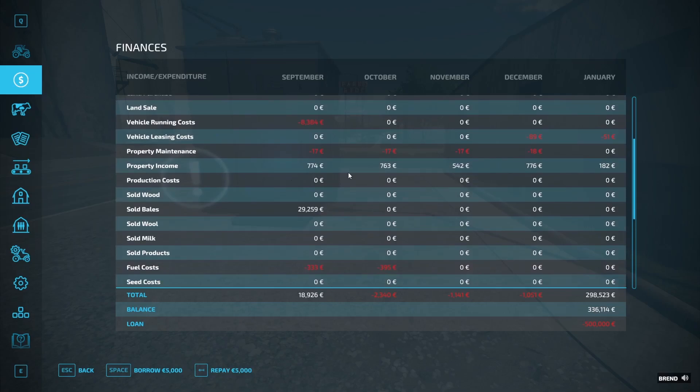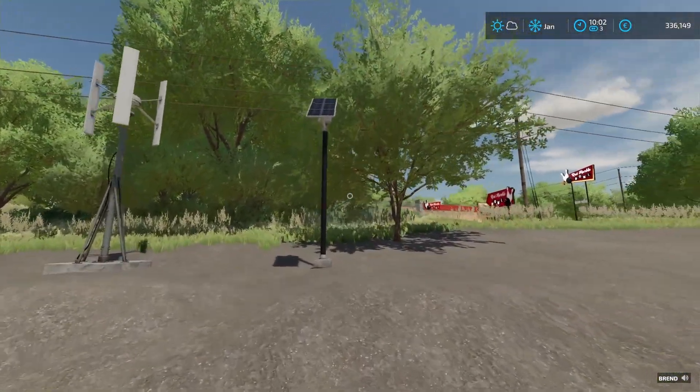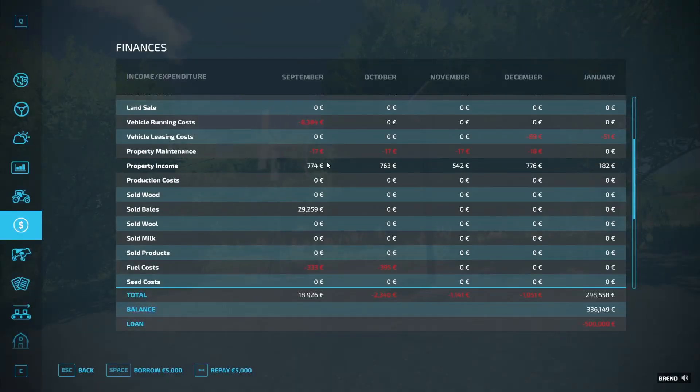Property income — I have a few generators. Here are the generators: a solar panel and some sort of a windmill. So they're bringing in this money every day: 776.